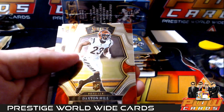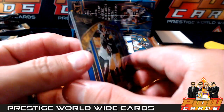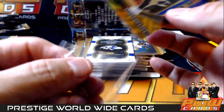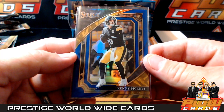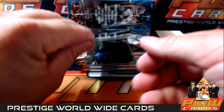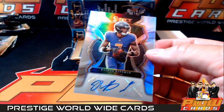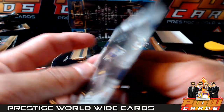Justin Jefferson, Daxton Hill, and a Kenny Pickett blue going out to number 99, going to the Steelers. Very nice Kenny Pickett - starting QB of the Pittsburgh Steelers. Mark S, there you go. And a Rashad Bateman autograph going out to the Baltimore Ravens, number to 99.